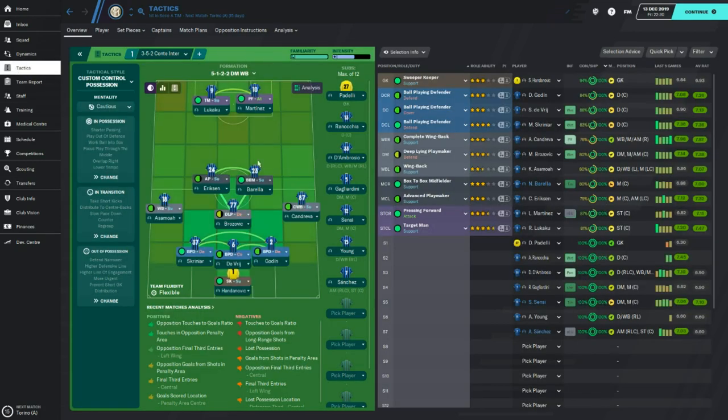So on to the tactic — it's a classic 3-5-2. Conte has liked this his whole career: we've seen it at Juventus, Chelsea, and now Inter Milan, and everywhere he's gone it has worked. It's because of this pragmatic approach that he brings. He's probably one of the best, if not the best in the world, at being able to bring a tactic to life like this.